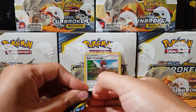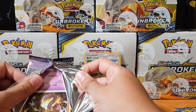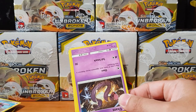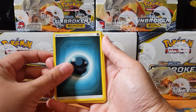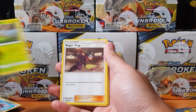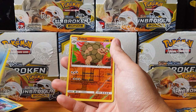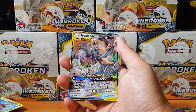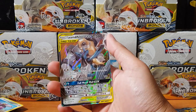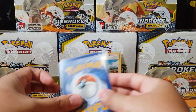Alright next pack! How's everyone's pulls been going? I've been viewing some of your channels - you guys are getting better pulls than me. Comment down in the section what your favourite pull is for this box set. We've got Devolution Spray, Metapod, Ekans, Carvanha, Litten, Clefairy, Seel, Golem - and for the rare we have Lucario & Melmetal GX! There we go, finally a tag team! Welcome to the club guys - welcome to the club!